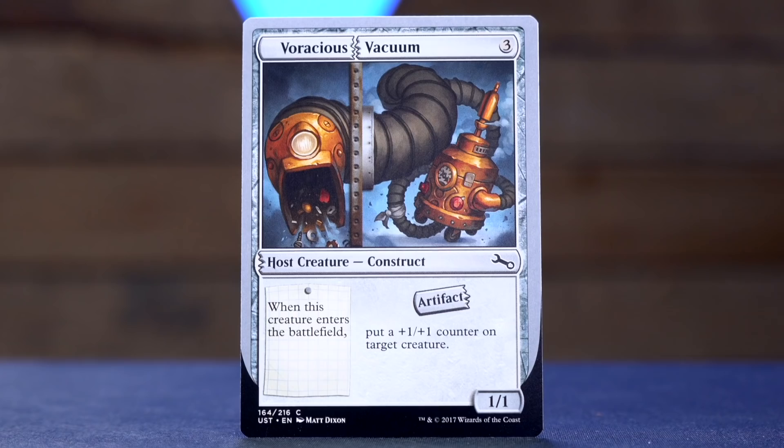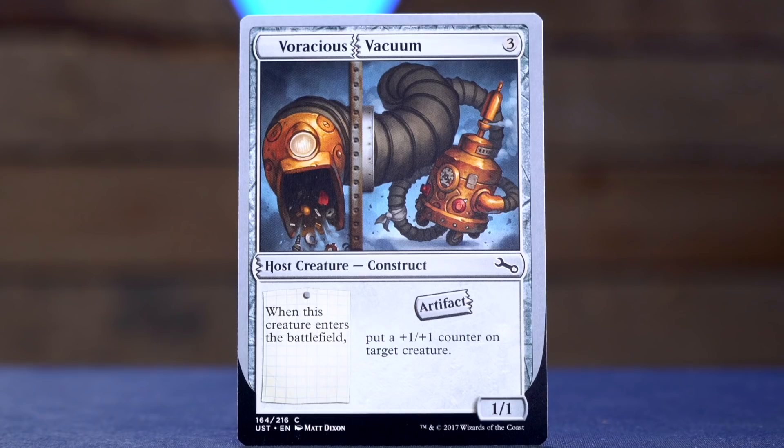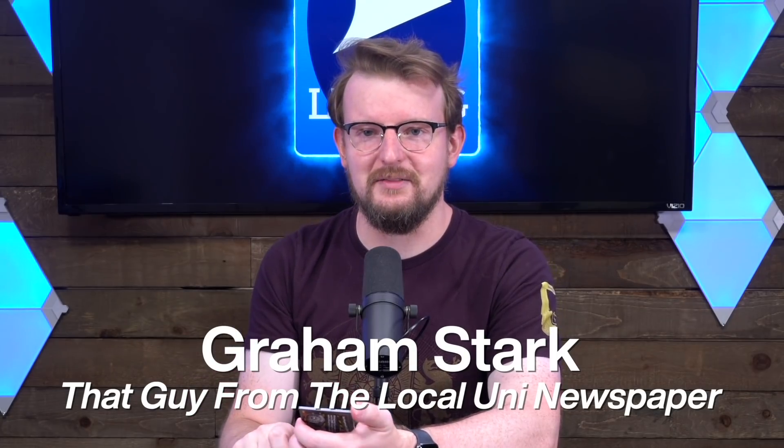Voracious Vacuum is next — three mana for a one-one host creature construct. Sorry, artifact creature construct, but there's not enough space on the type line, so 'artifact' is torn off and just thrown elsewhere into the rules text. When this creature enters the battlefield, put a plus one plus one counter on target creature. Having 'artifact' over there means that when you augment something onto this, it changes the condition of when you put a counter on a target creature, and the creature remains an artifact creature because 'artifact' is still visible. I like that the Unsets mess with the graphical layout of the cards.